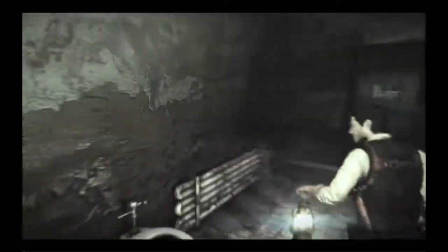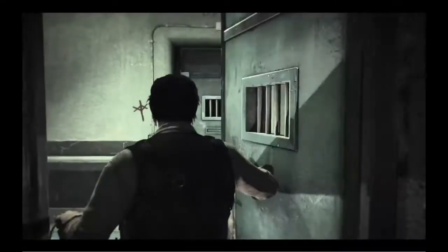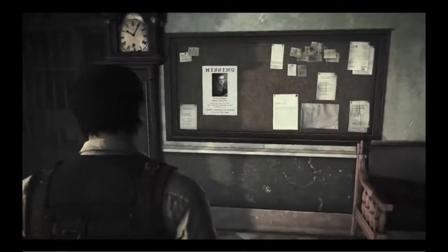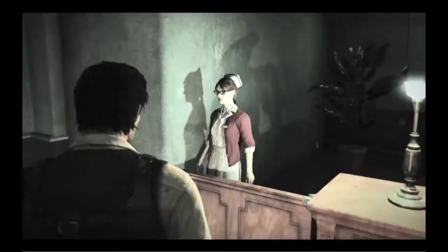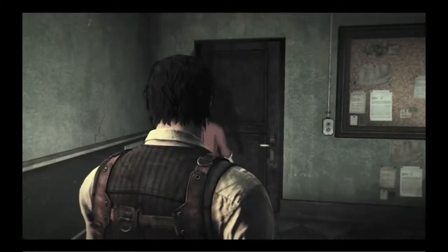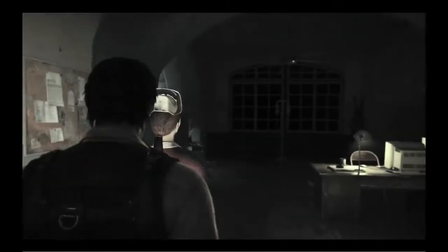I don't remember if there were any collectibles here yet — but yes, there are. There's a newspaper, and Connelly's profile as well as a tutorial for the locker keys. I got a key from the previous chapter, so the nurse is going to take me on a small tutorial to tell me I can now open the locker.